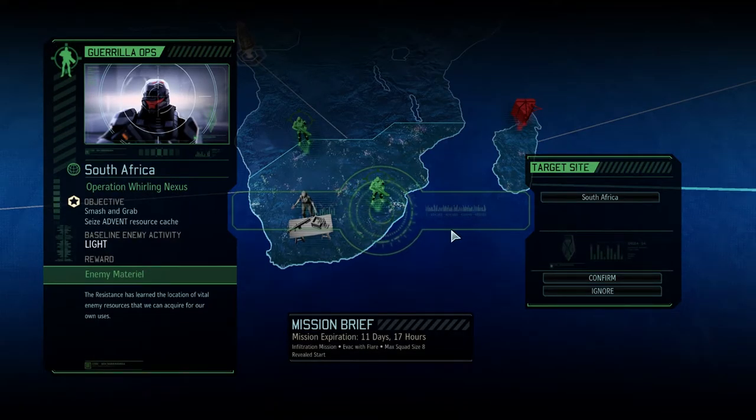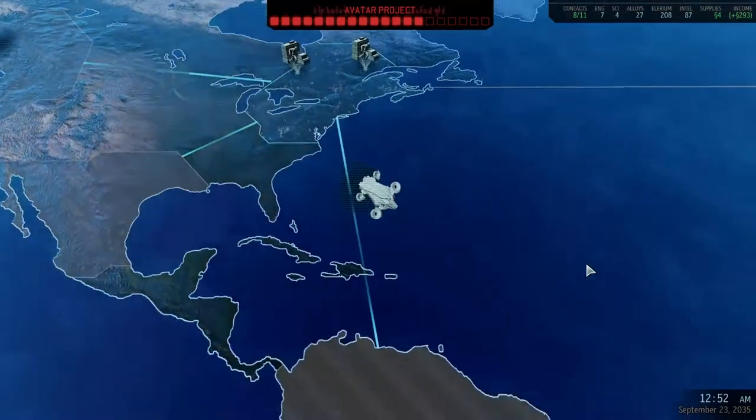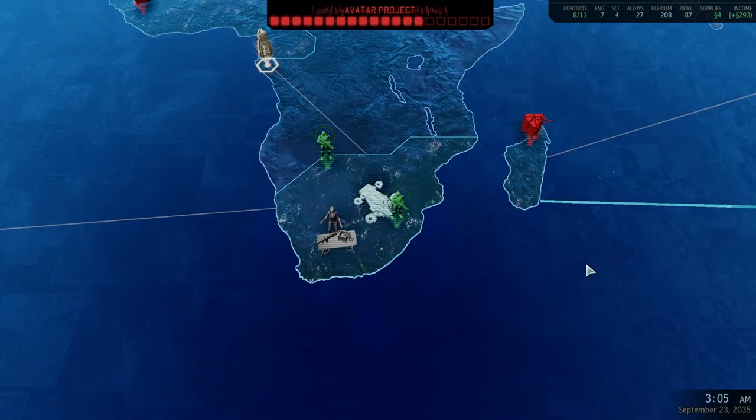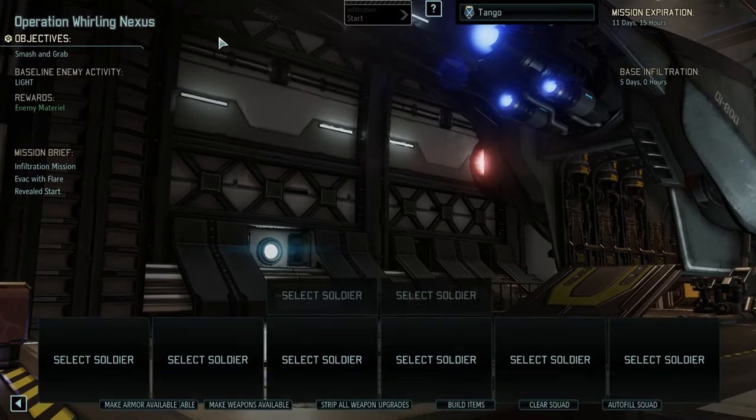Which might be this one — 11 days. Smash and grab, seize advent resource cache. This is new — smash and grab. I get enemy material for this as well. Light activity, 11 days. Send them — I don't recognize this mission type, I think we have a new mission type. Smash and grab.